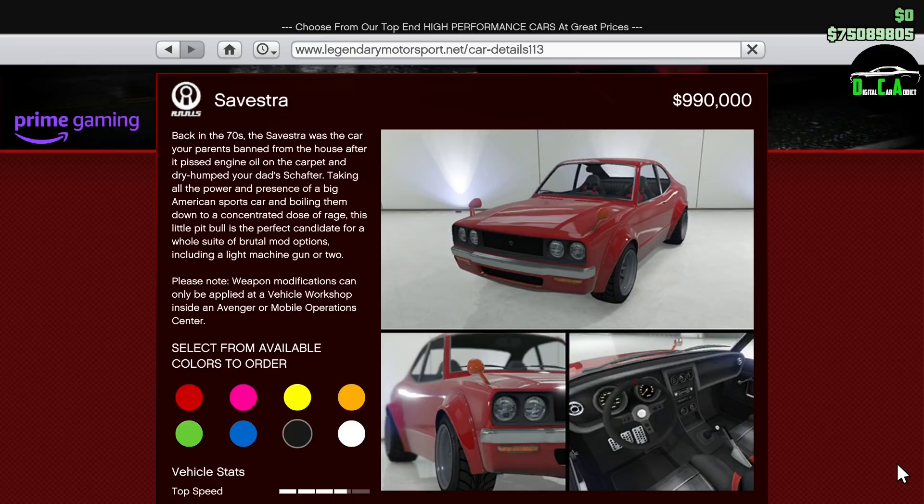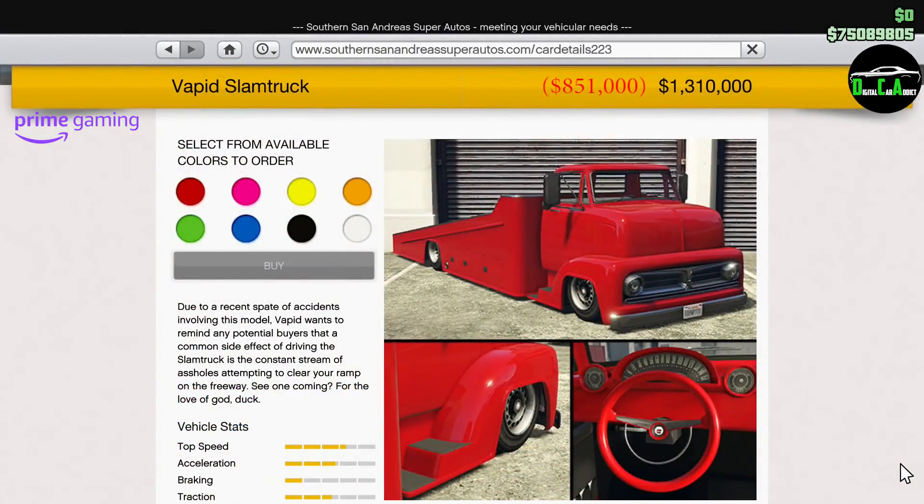Moving on to the Prime Gaming discounts for Prime Gaming members only — I will leave instructions in the pinned comment on how to become a Prime Gaming member if you aren't one already. We have 80% off the Silvestra. This car is in the Sports Classics class and is a fun little car to drive and customize, but unfortunately it's nowhere near the top Sports Classics cars in terms of track performance. Still an awesome little car to customize and drive. Next up, we have 35% off the Slam Truck. This thing came out recently — it's in the Utilities class and can actually be used in races, which is pretty cool. What's not cool is that you cannot actually tow vehicles with it. The best you can do is put a car on top and drive slowly, but any aggressive steering and the car will slide off. For photo shoots and stuff though, it's a pretty cool thing to have.